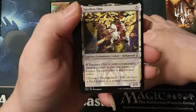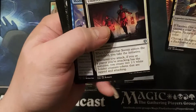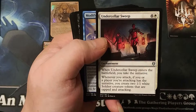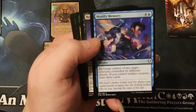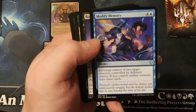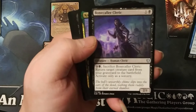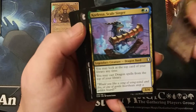Faithless — this can be your background or your commander, it can also be both. Undercity Sewers Sweep — four generic one white. When it enters the battlefield you take the initiative; whenever you attack, if you or a player you're attacking has the initiative, you create two 1/1 white Soldier creature tokens that are tapped and attacking. Modify Memory — four generic one blue: exchange control of two target creatures controlled by different players; if you control neither creature, draw three cards. Bone Collar Cleric — one generic one black, a 2/1. Pay three and black to sacrifice this creature and return target creature card from the graveyard to the battlefield; activate only as a sorcery. I really like this card.